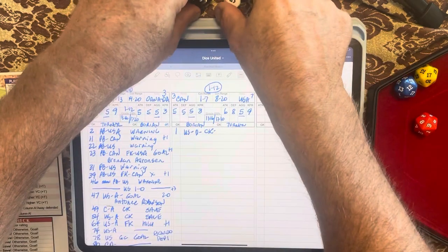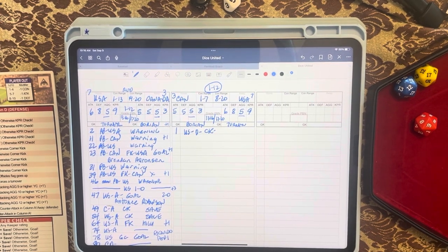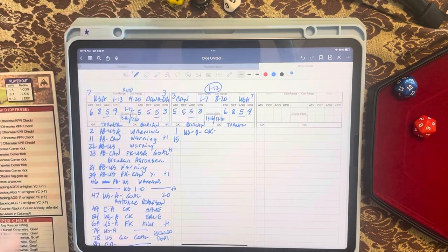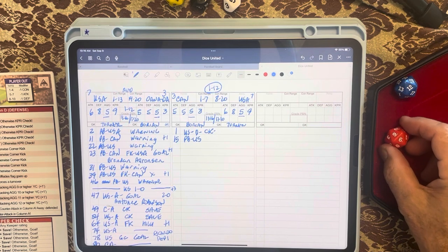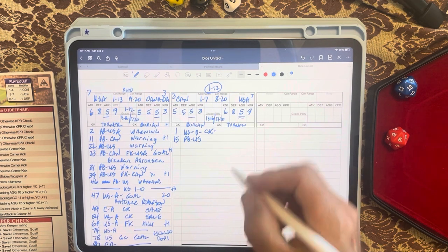For the next timing roll, the d10 gives nine plus five is fourteen, so we add fourteen minutes — we're now at fifteen minutes. The yellow dice is seventeen, so it's a pitch battle for the United States. For pitch battles I roll all the dice together. The red d20 shows six plus the Americans' aggression of five is eleven. On the pitch battle chart, eleven in the first half reads: plus one minute — a stern warning as the ref summons the players.